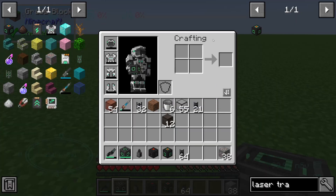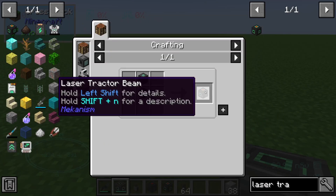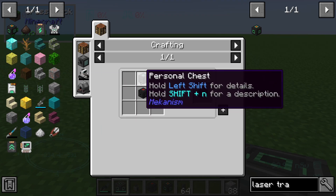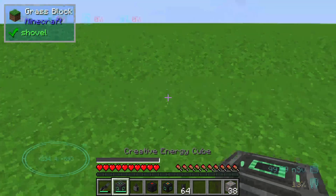Hello guys and welcome to a new mechanism tutorial. In this episode I will take a look at the laser tractor beam. This item is made by a laser amplifier and a personal chest.